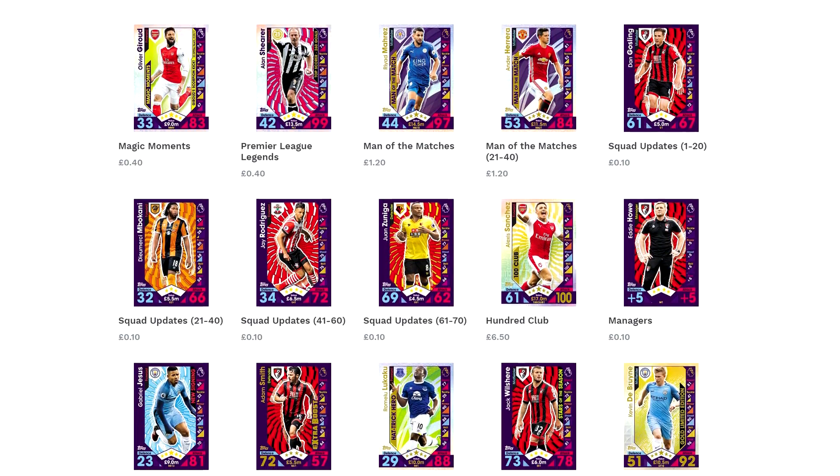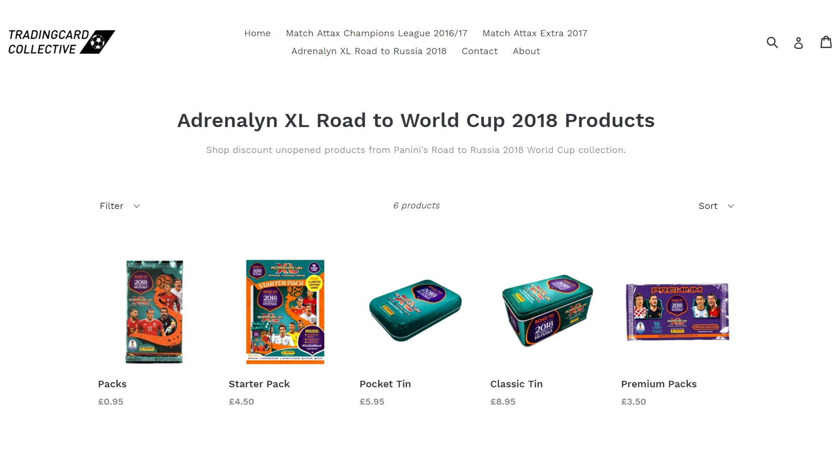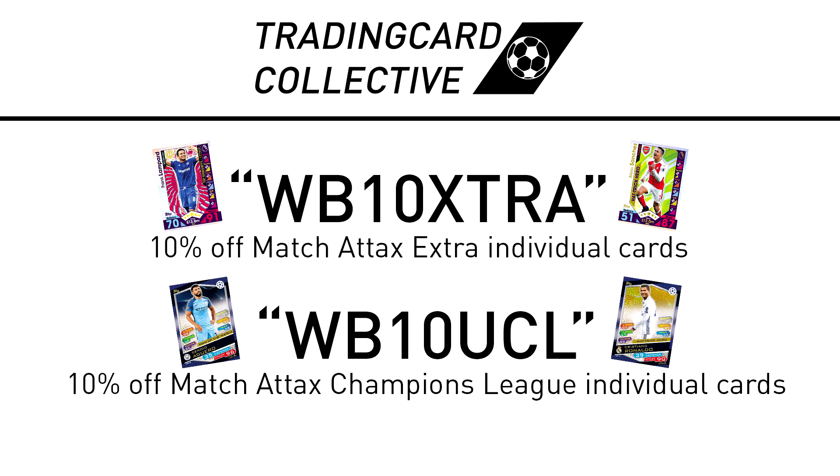For fast, cheap and reliable individual Match Attacks and now discounted Adrenaline XL and Match Attacks products, check out tradingcardcollective.co.uk with the link below. Use the discount codes on the screen for 10% off cards.